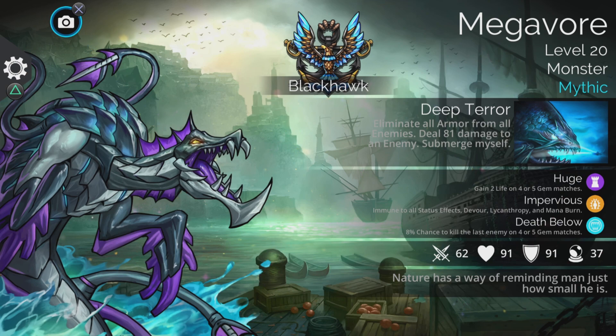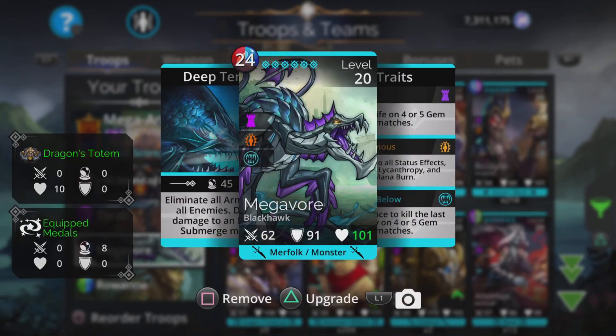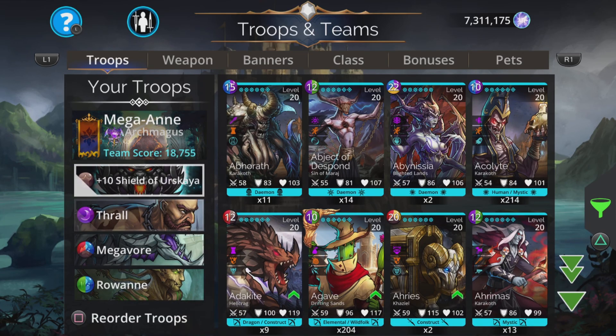Hi, I'm Rob and in this Gems of War video I'm going to show a couple of teams using the awesome troop Megavore. It is in the Soul Forge at the time of making this video, so if you've got the diamonds I totally recommend getting Megavore. Absolutely fantastic troop. Let's dive into the teams.